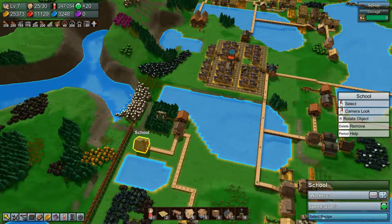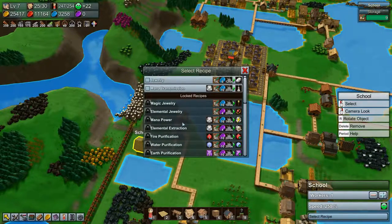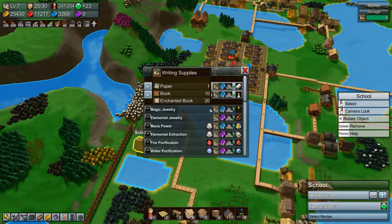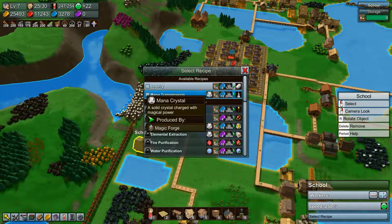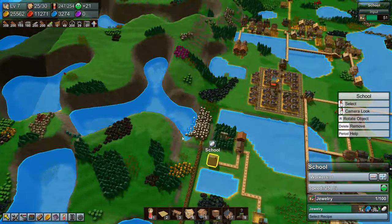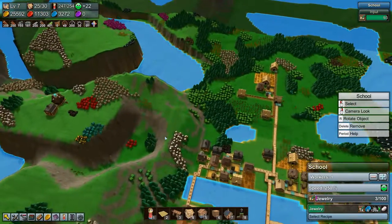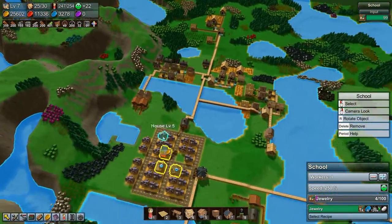Let's get some research going immediately. We only have four blue coin research left, then we need to go to purple coins and start generating those. What do we want to do first? Jewelry is certainly much easier, and we don't have mana crystals at the school at the moment, so let's do jewelry. Getting those mana crystals down there is going to be a pain — we're probably going to have to move the school once we start needing mana crystals for research.